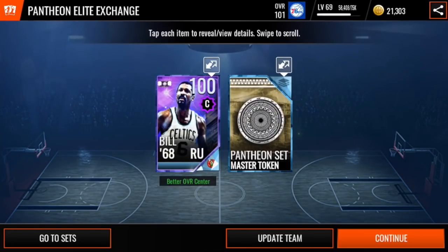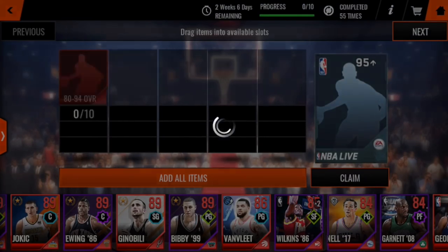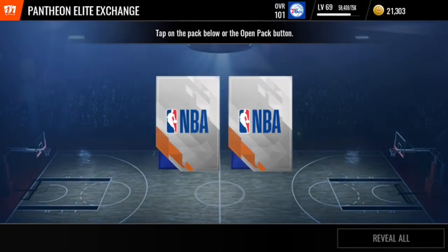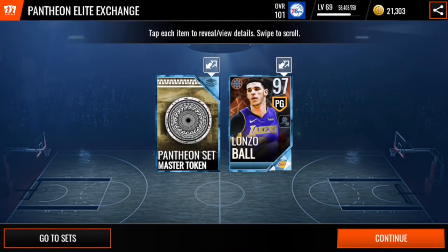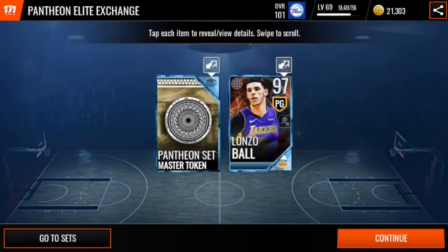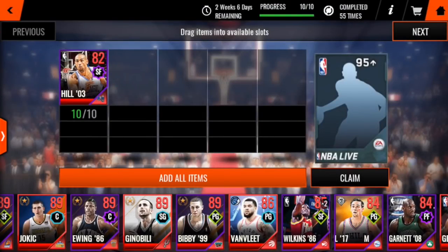100 overall Showdown Bill Russell — this is crazy. I am losing track of how many 100 overall plus cards I've pulled. I think that's four, but it could be more. The Dream Showdown Lonzo Ball was going for millions when it was around. I think it was a pack-only pull as well and I've just ripped it for the cost of 10 elites. This is crazy. I'm so glad I drained every coin in my account to bring this pack opening to you guys.